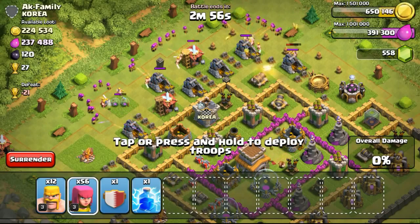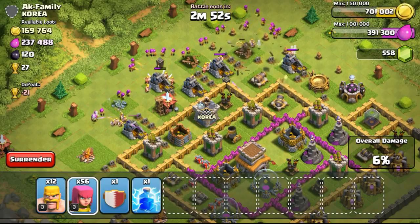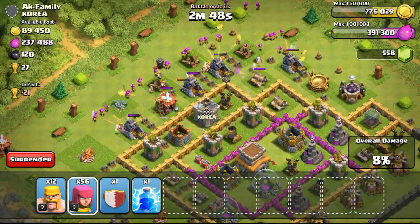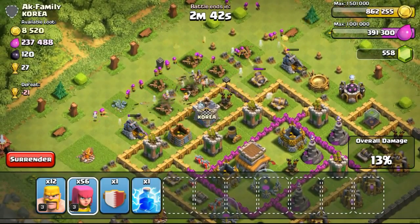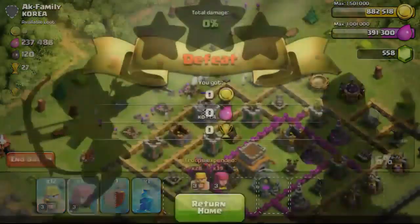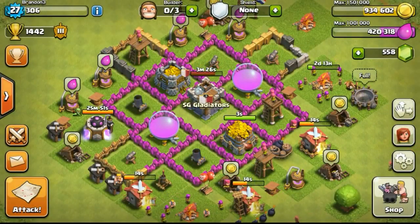I started the day off by attacking this Town Hall 8, focusing on the top, trying to get the gold from the gold mines. I didn't really want to bother about the elixir because my elixir is at 400,000 and I didn't need elixir for my next upgrades. So only focusing on the gold, stealing 200,000 gold from the gold mines as they were really full, and then just ending the battle, conserving my troops while also losing the battle.